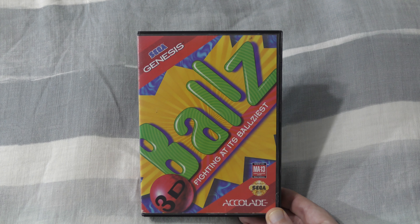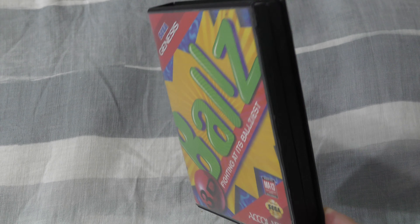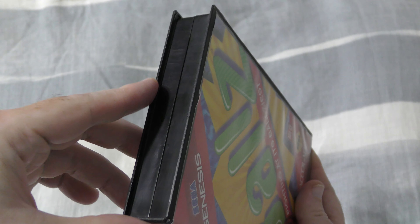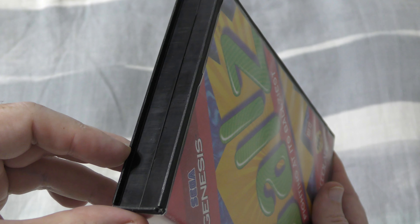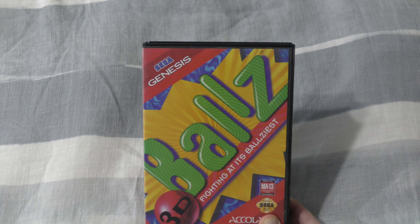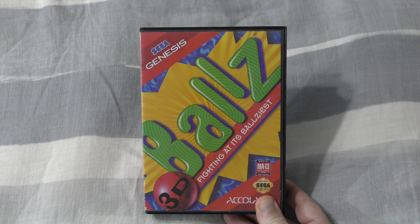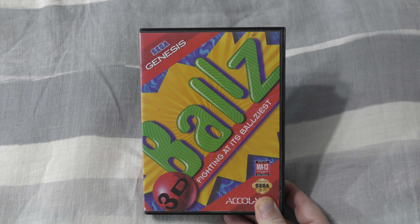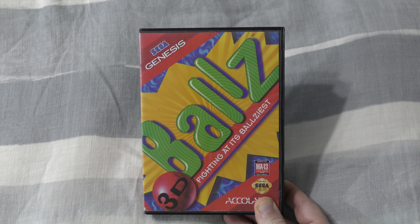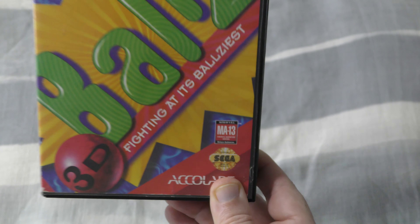Here's the Genesis version of Balls 3D. The first thing you might notice is that it comes in a somewhat standard Genesis clamshell case — I say somewhat standard because there's no hang tab at the top of the case, and that's not because it was removed, but because it was simply never there. When Accolade first started releasing games for the Genesis as part of their unlicensed approach, all their games were in cardboard boxes. By late 1994 when Balls 3D was released, the whole Sega vs. Accolade thing was water under the bridge, and you can see that represented by this game having the official Sega seal of quality on the cover.